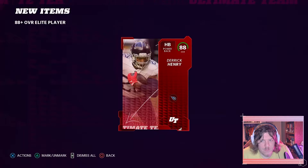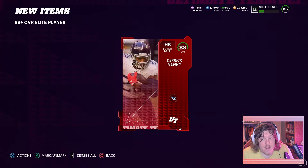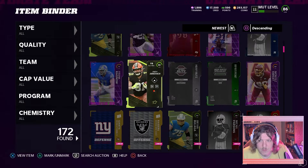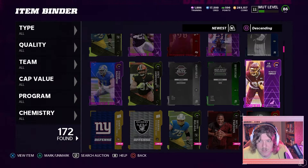Derrick Henry — okay, that's kind of fire, I can't lie. I may have to think about this now. He's probably gonna go ahead and make the team as my backup power back because I got LaDainian. We'll see if anybody's gonna make the team. Looks like we started here — got Montez Sweat too; you get him as a fantasy pack reward for doing the challenges.